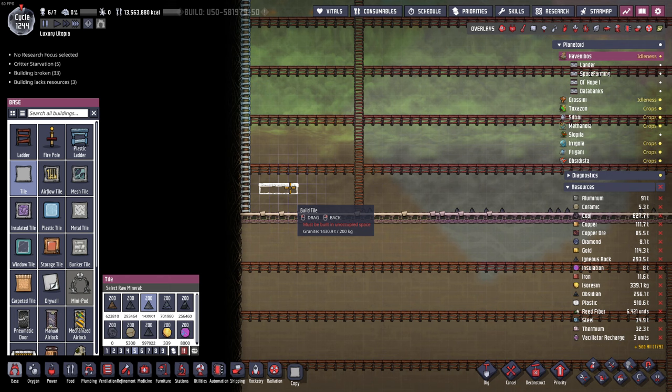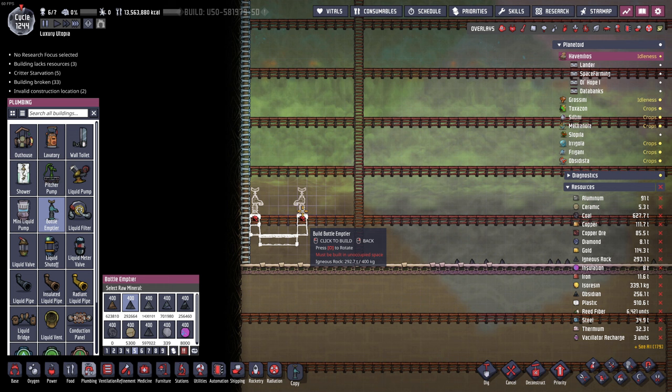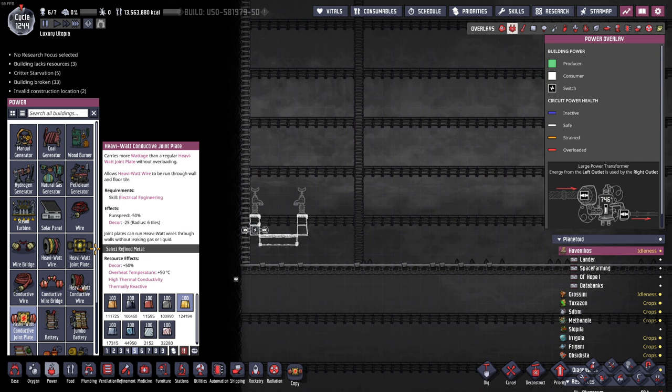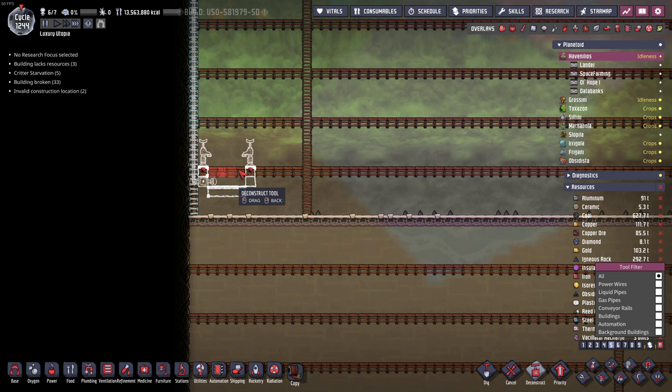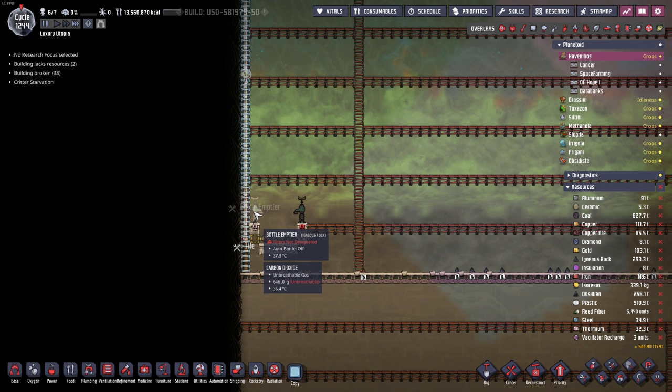Of course we have to put water in, so we're going to add some bottle emptiers on top. The bottom one needs power because we're going to automate it a bit, so we're going to make a joint plate there, then some cables using conductive wire. We can remove the ladders since we don't need them. Above here we can make another pond. Let me build this first and then I'll be back.